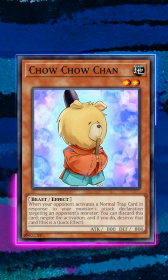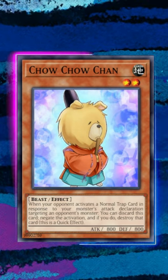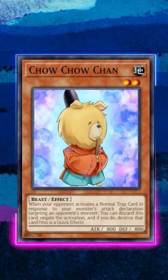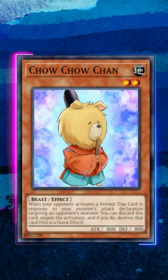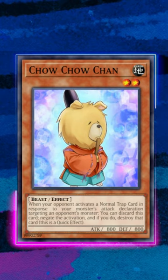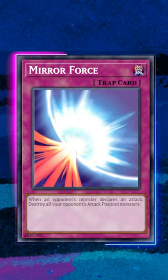We all know there are a plethora of hand traps in Yu-Gi-Oh, but have you heard about these obscure hand traps? Like Chow Chow Chan? This card says when your opponent activates a trap card when your monster declares an attack, you can negate the activation and destroy it by discarding this card. So this little chow chow will actually protect your monsters from Mirror Force directly, which is pretty funny.